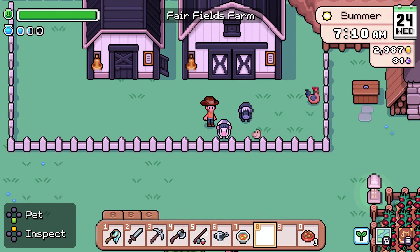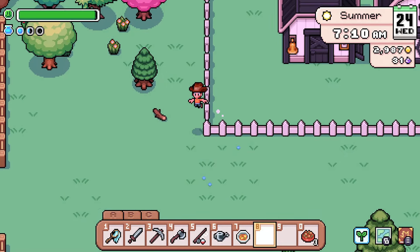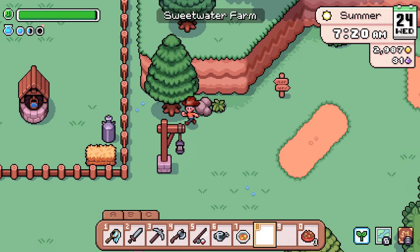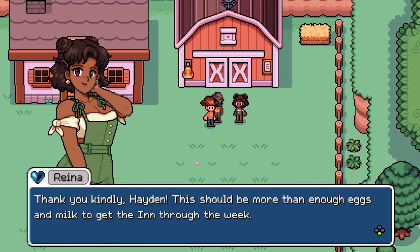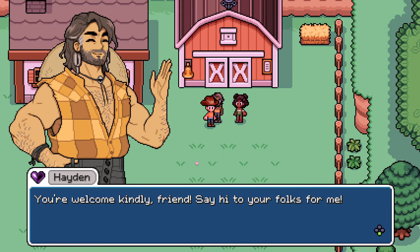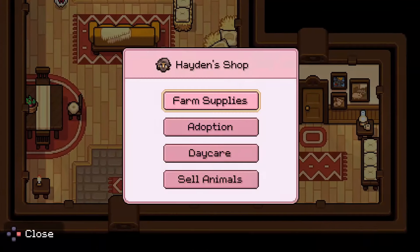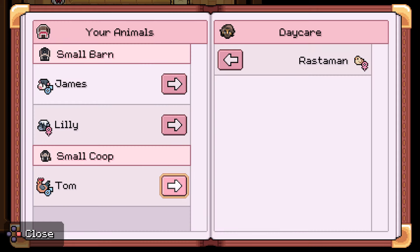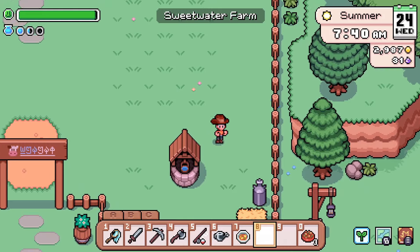That might be a male chicken, in which case I won't get any eggs — that would make a lot of sense. I was told that if we go over here we can talk to Hayden. Should be more than enough eggs and milk to get through the week — you're welcome. We can do a little daycare action for the animals and move the coop, that's the goal for the day.